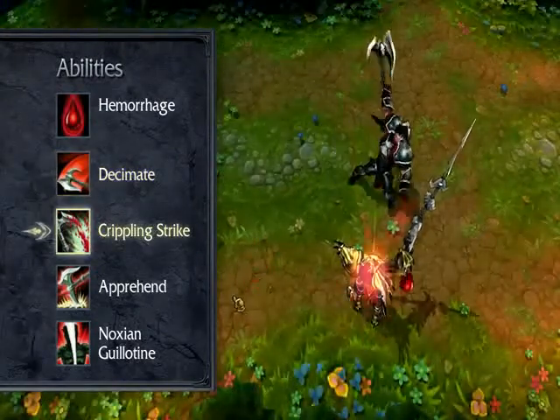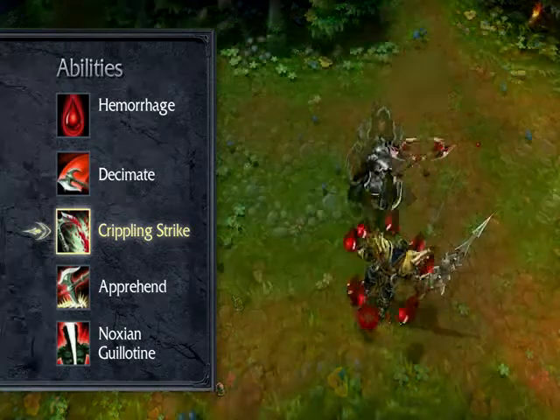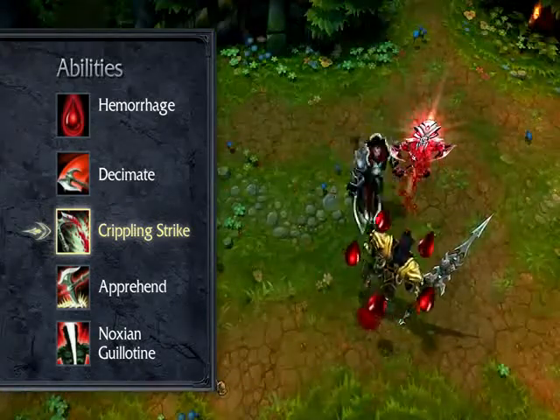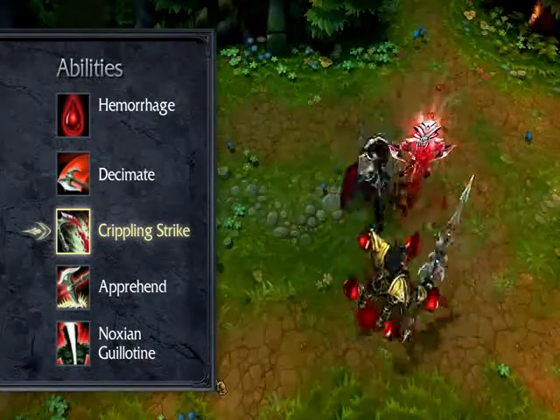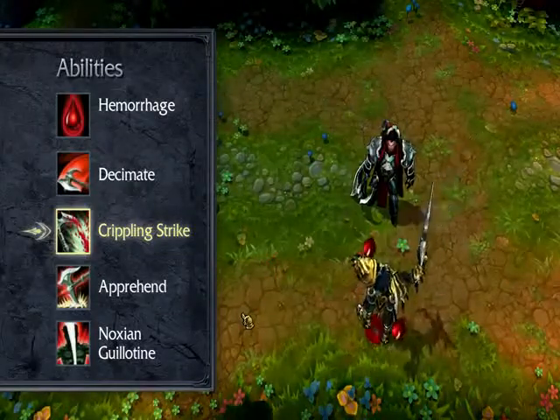Crippling Strike causes Darius' next basic attack to deal bonus damage and slow his target. Crippling Strike cools down faster for every Hemorrhage stack on his target. For increased damage and crowd control, I take a point in Crippling Strike early and max it by level 13.